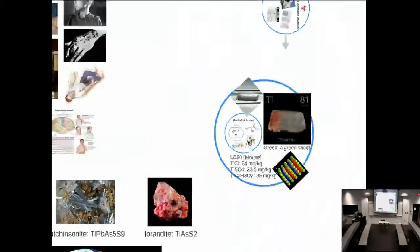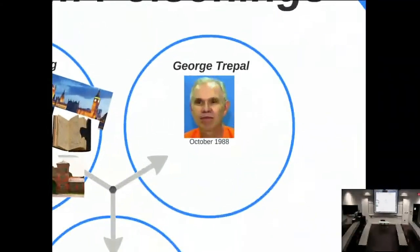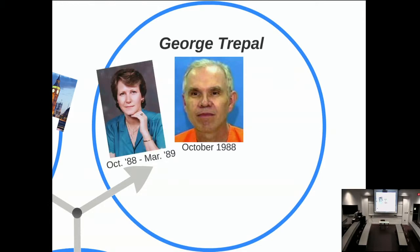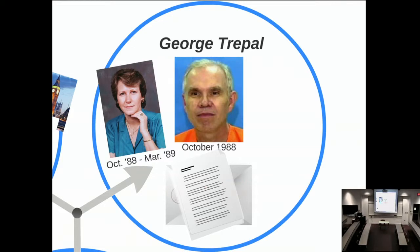Our second case takes us to Florida and George Trepal. He lived in a neighborhood and a family—the Carrs, Perry and Peggy Carr—moved in next door. Peggy Carr started suffering symptoms of thallium poisoning in October and ended up dying in March of 1989, so it can actually take a fairly long time to die from this. Before this happened, the Carr family had received various threatening anonymous letters telling them to leave the neighborhood.